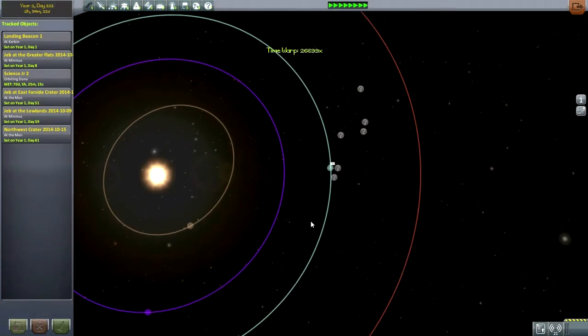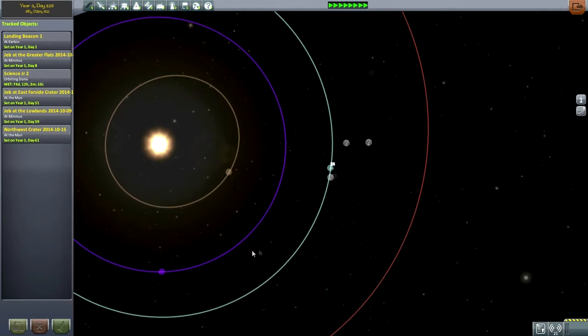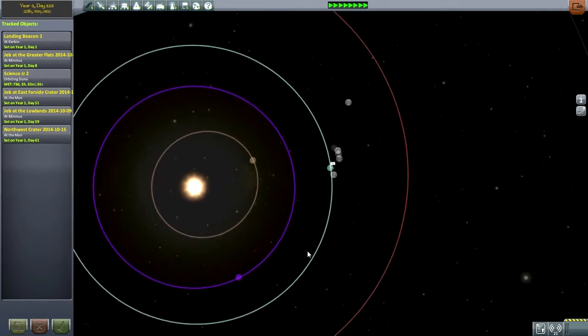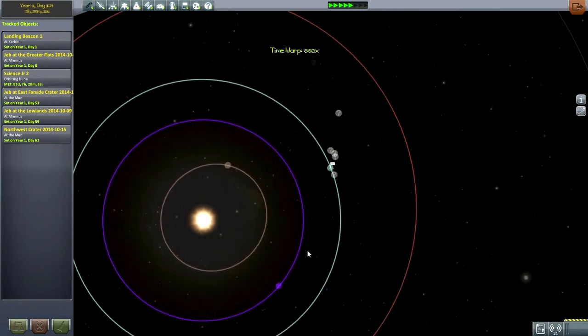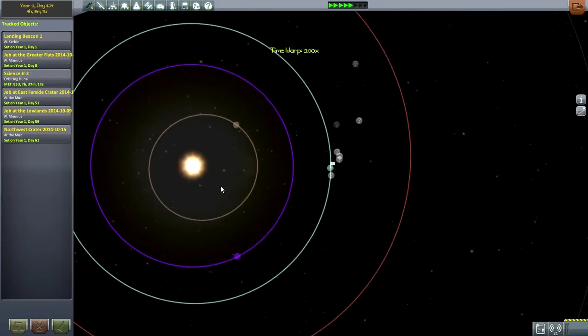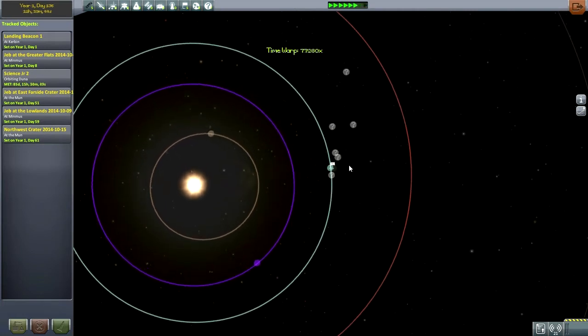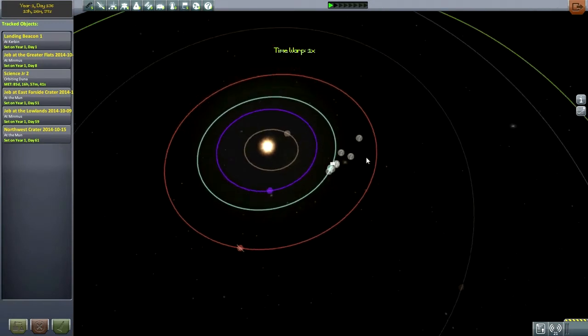It turns out Eve is our best bet, and we already have a contract for Eve anyway, so I time warp to that. Since our probe is safely around Duna, and Kerbin has to be 75 degrees behind Duna to make the Hohmann transfer back efficient, we're going to be waiting anyway — so we might as well do some other missions in the meantime. And Eve is our target.